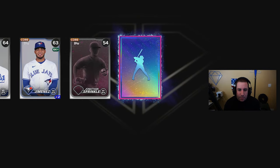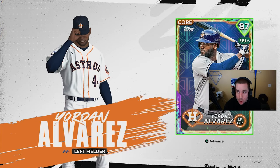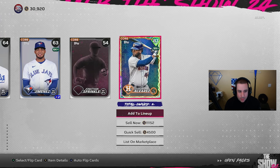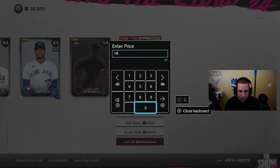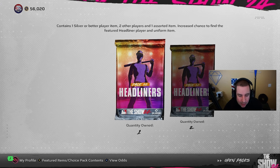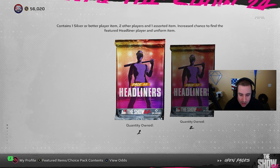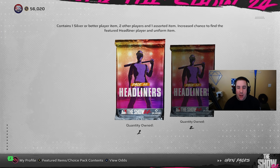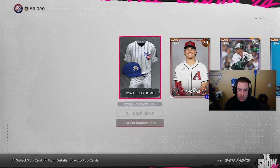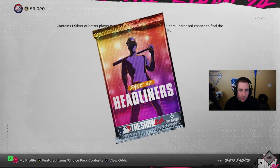Our first diamond pull - it's a purple, but hey, we got a diamond in these 50 packs. Jordan Alvarez, who is supercharged right now, so he's going for a little bit more - 14K. We'll just get rid of him now and take the 14K. Down to our last three headliner packs - no diamonds from the ball packs, no diamonds from the rest of the standard packs, but we still made around 30,000 stubs from the one diamond and all the golds. Definitely not too bad for a free grind.